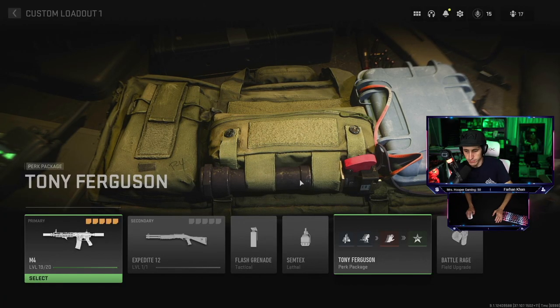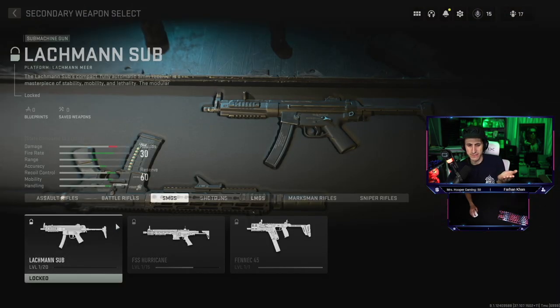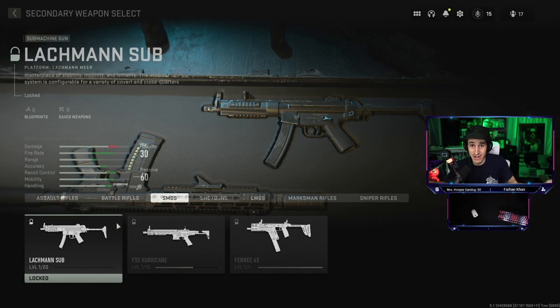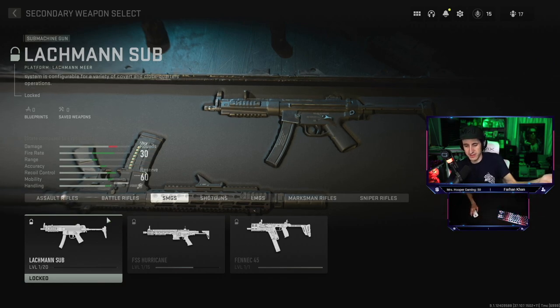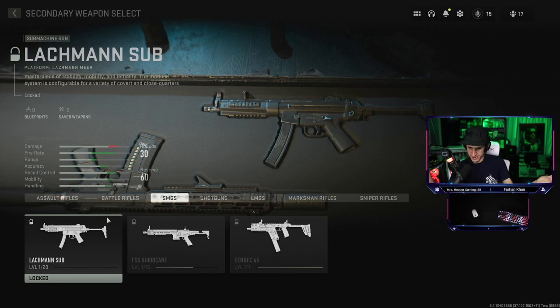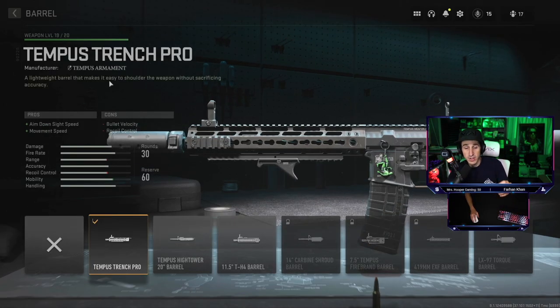Alright guys, here's the loadout. You can see I've got my Tony Ferguson package right here — Double Time, Overkill, Fast Hands, Hard Line. Fast Hands is basically just Amped — they changed the name. And I've got another bone to pick with Activision: a lot of guns in this game don't have proper names. They called the MP5 the 'Lockman,' the Hurricane — what the hell is that? The M13, the Fennec — none of these guns have real names. What are we playing, Fortnite? Valorant? This is Modern Warfare.